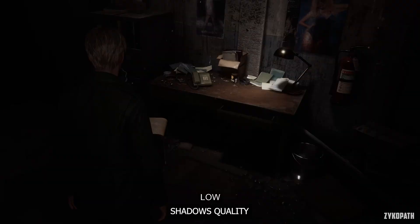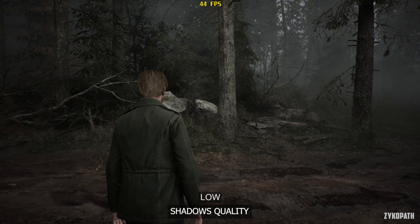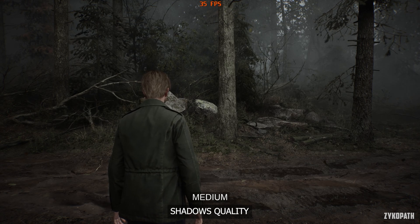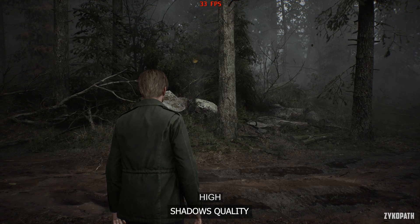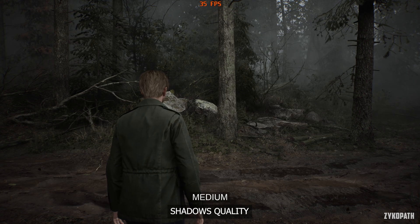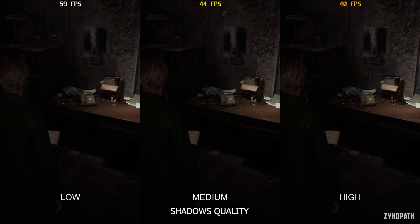The shadow quality setting has a very small impact on shadows but comes at a significant performance cost — even more costly than ray tracing. It only affects the shadows cast by light sources. Low and medium look the same, and high offers slightly sharper shadows. In most scenes it doesn't even do anything, but it will still eat your FPS regardless. It's only rarely that you can see traditional shadow-casting lights in this game, as the game's design minimizes their use.